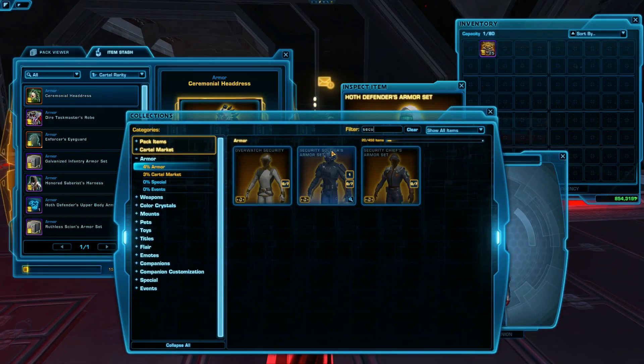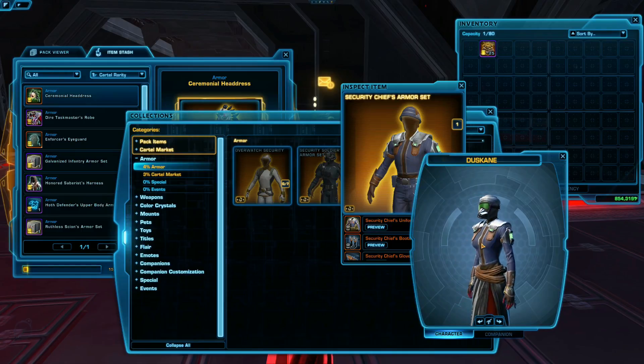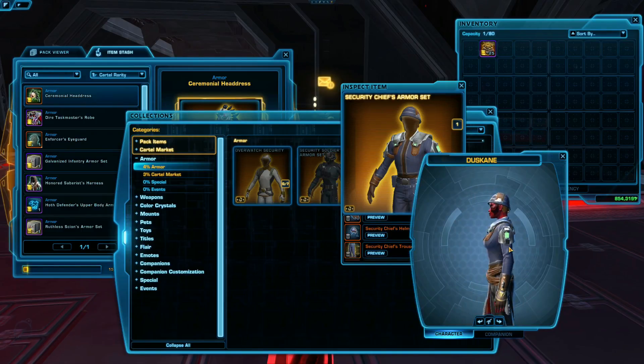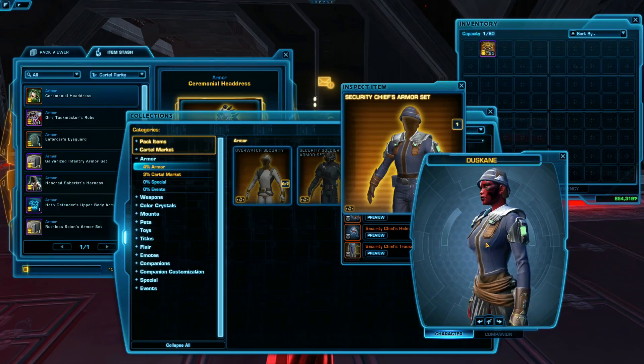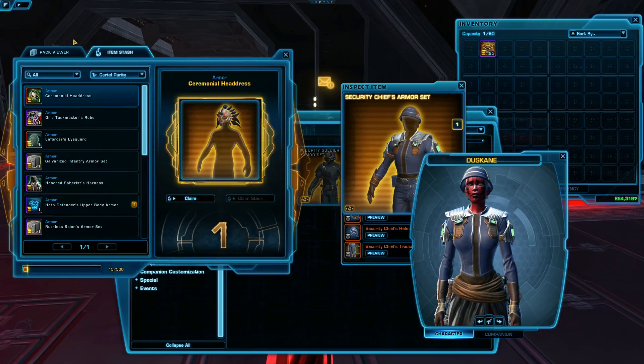And what was the other one? Security? There are about 50 different security outfits. Security Chief's armor set — that's okay, I guess. It's definitely a good pick if you want to go without a helmet. That'd probably be really good for a smuggler or agent. Let's open up some more.